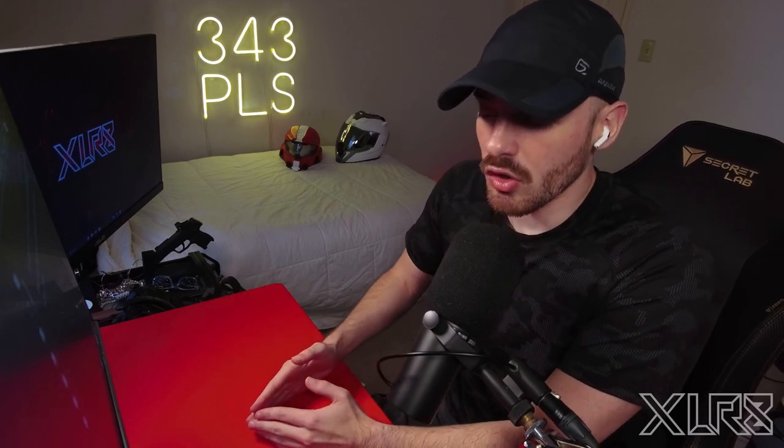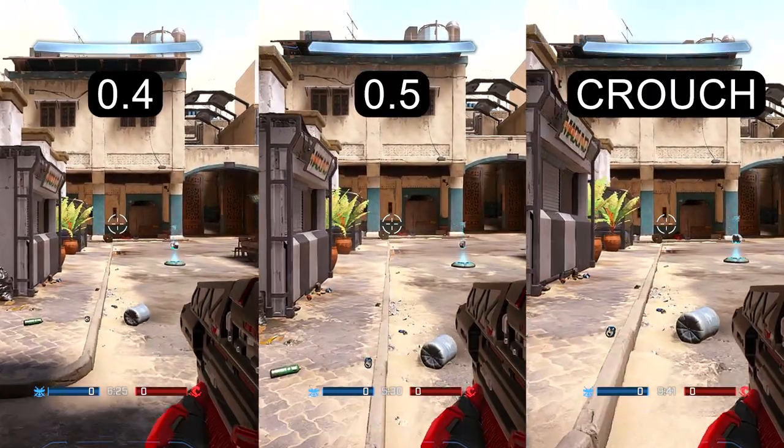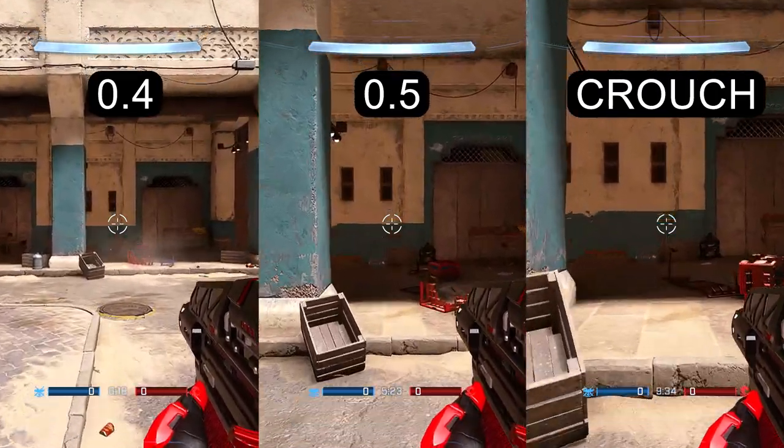Just to get the yes or no out of the way: no. You should not be using this setting, at least not for what you expect. The setting doesn't actually help you. You can crouch walk — which I'm about to show you in the following clips — at a faster speed while still staying off radar than what you can do with the player walk throttle scale. So this is 0.4, 0.5, and then crouch walking. It's slower, but it keeps you off radar.